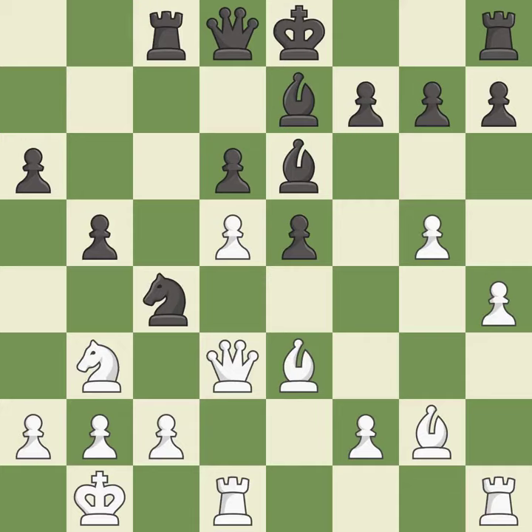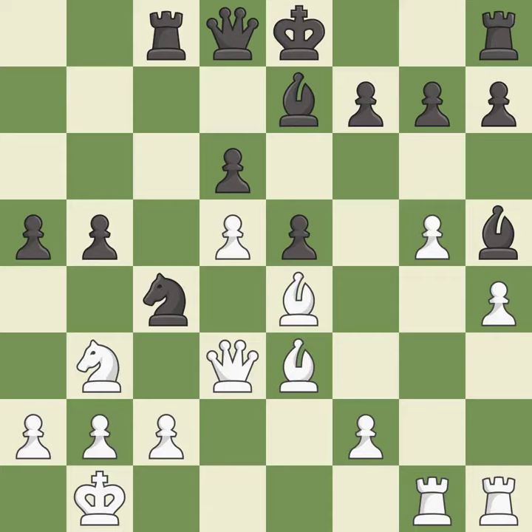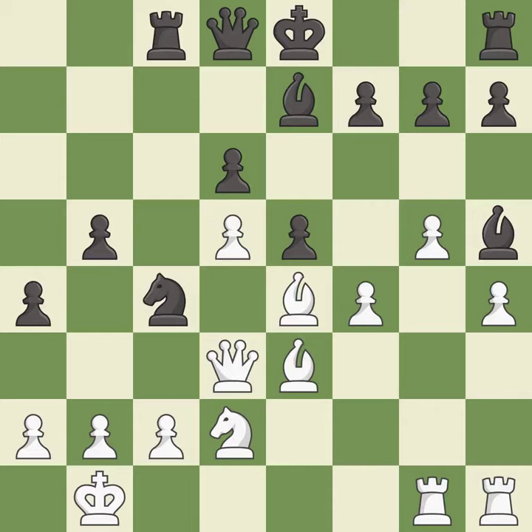A recapture wins a tempo by threatening a rook and forcing it to move away — best. The rook moves to safety. A move threatens to reveal an attack on a bishop — best, and the strongest option. The bishop moves to a more active square, gaining scope — good. A move threatens to kick a knight but is a mistake. An equal trade of pieces is offered — best. White had an advantage, but a mistake means the game is now close to equal.